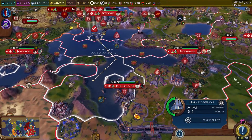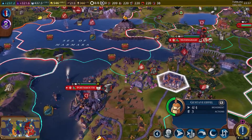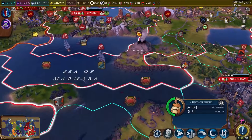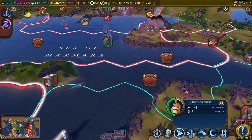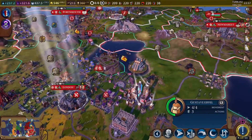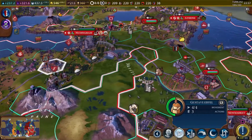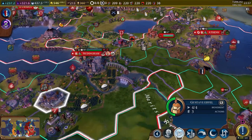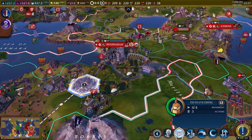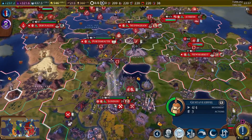After we finish upgrading everything, we're going to go ahead and get a builder purchased in Portsmouth so we can take advantage of all the stuff. There's iron over there on the island that we could get as well. So we have this great engineer. We have two wonders building right now — one here that'll be done in two turns, and one there that'll be done in three turns.